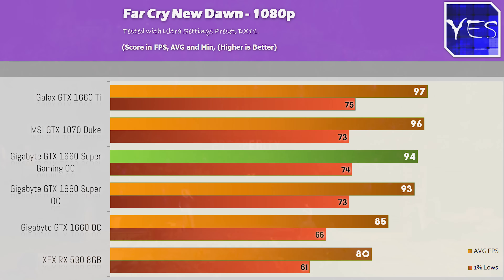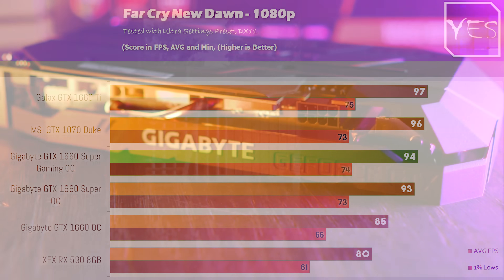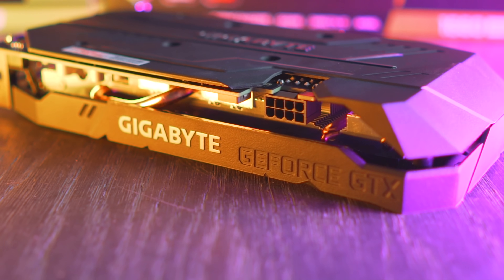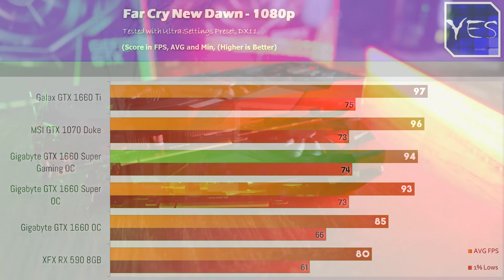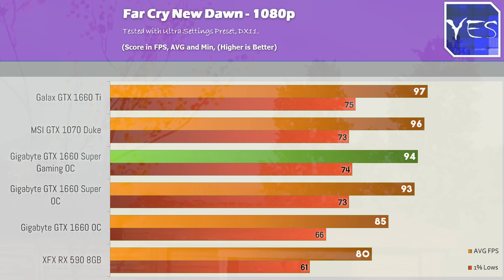The first benchmark we're pulling up is Far Cry New Dawn, where the Super is pretty much gaining on the Ti. That Ti is coming in at $279 USD, whereas the Super is coming in at $229 USD. In this price bracket, that $50 makes a considerable difference, especially in percentage terms — and when we look at the percentage differences, there's really not a whole lot there.